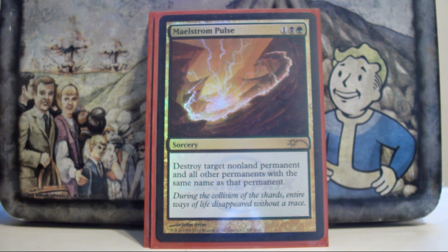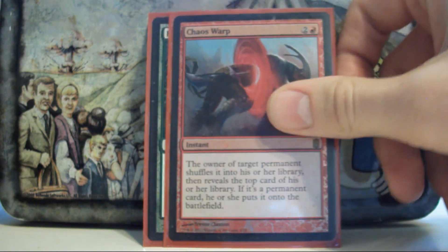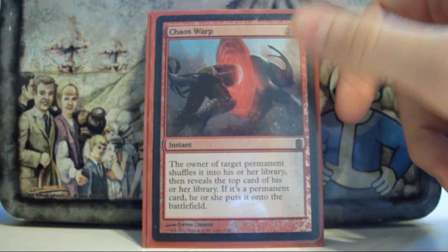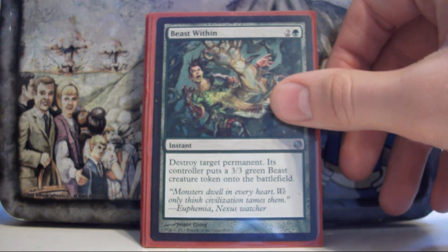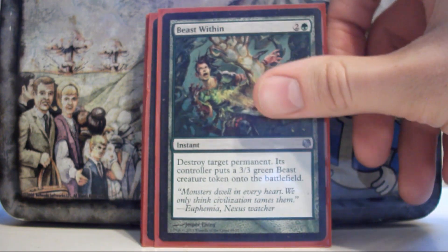Maelstrom Pulse — I like destroying permanents instead of select targets. Chaos Warp — probably my favorite red EDH card ever printed; they made a foil one for the Commander's Arsenal product and I was very grateful for that. Beast Within — being able to blow up a creature, planeswalker, land, artifact, or enchantment is all very relevant. I like being able to have options.